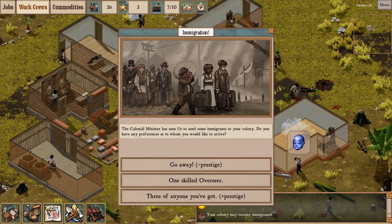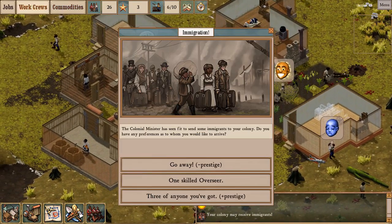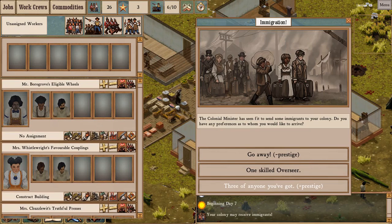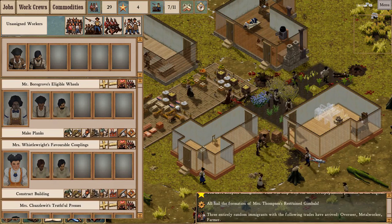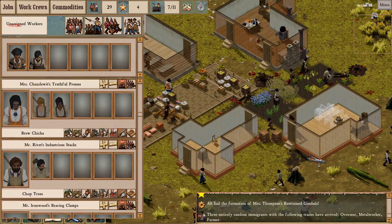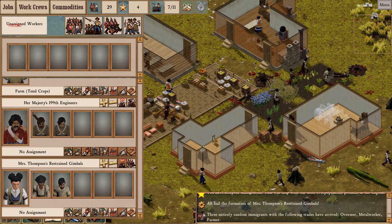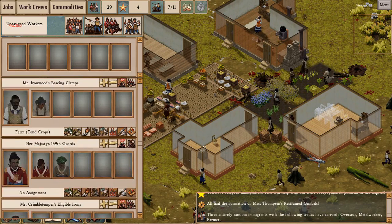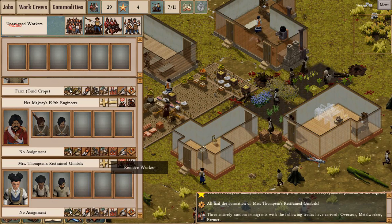We've got a wave of immigration coming in. I've got numerous small squads. I would like my squads to be bigger, so I'm going to take three of anyone — I've got an overseer, metal worker, and farmer, so two workers and an overseer. What I can do to concentrate more workers into fewer work crews is to empty out one of these crews and put the workers in another crew, or in other crews. Which is actually what I think I'll do.